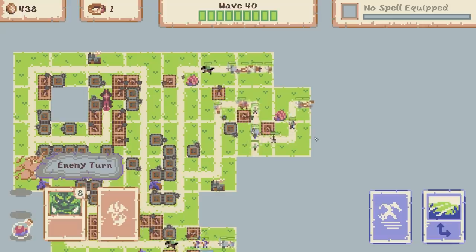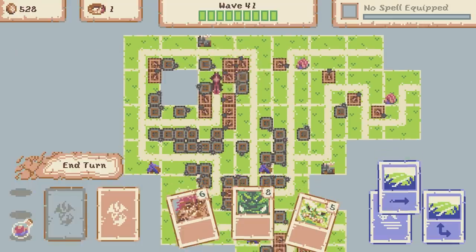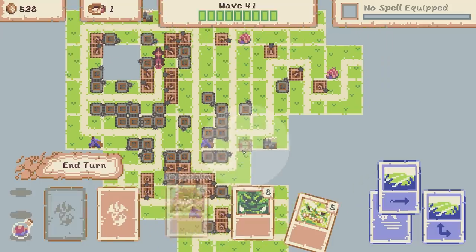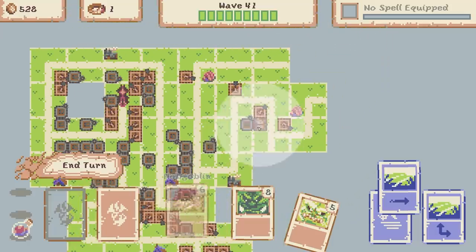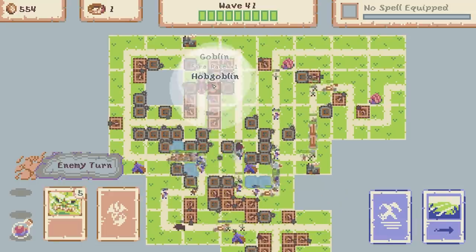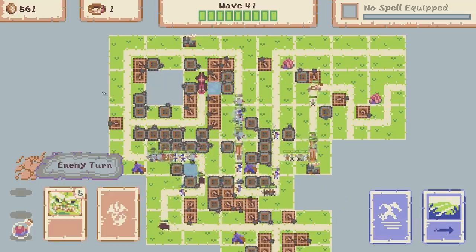Let's see what wave 40 gives us - pretty much it just gave us coins, 528 to be precise. Now this is the hobgoblin - this guy has like a huge crossbow tower covering quite a big area. I might shove that in there. You can see the hobgoblin tower there shooting its arrows.